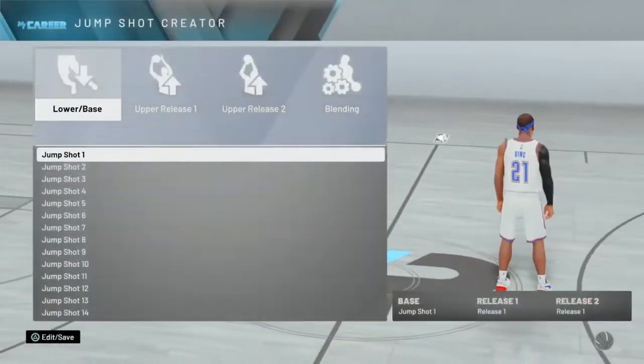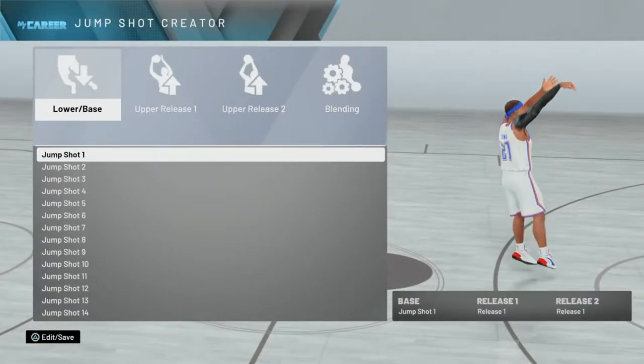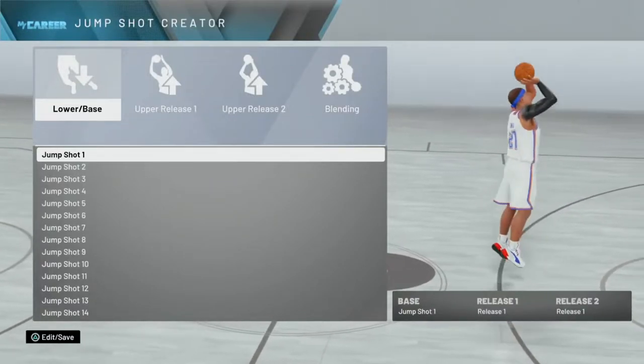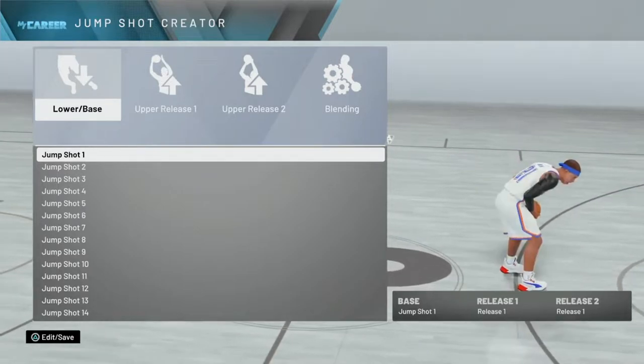For my jump shot you need the custom jump shot creator. To get it, what I did — I had to play until I was in the starting lineup, and once I got in the starting lineup you have to play three games. Once you do that you will get the practice so you'll be able to do the drills you need to unlock the custom jump shot.